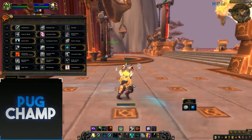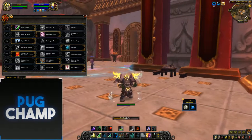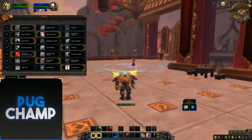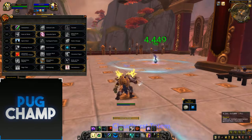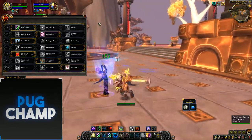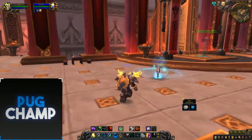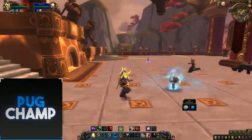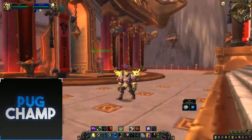I think at the start of BFA especially, Resto Shamans are going to be really, really strong because not much has changed with their spells. Especially now that Shamans still have Healing Link and it's as good as it was - it's just so insane. If you don't take a Resto Shaman, you're really going to be behind in raiding. So I think Resto Shaman is one of the best healers in BFA, if not the best.